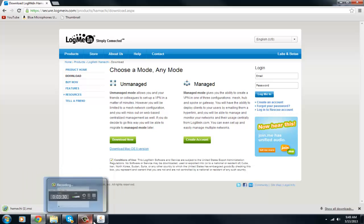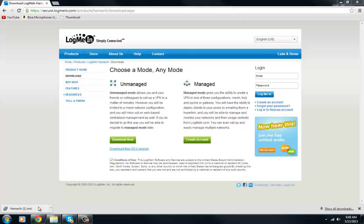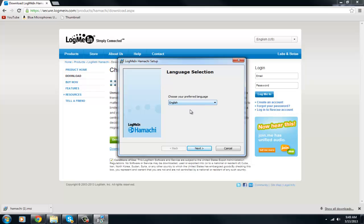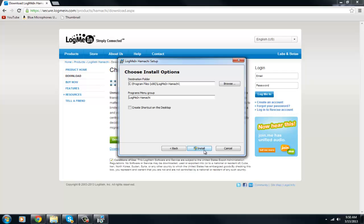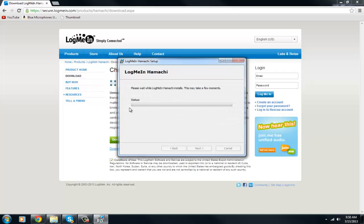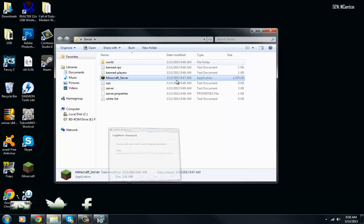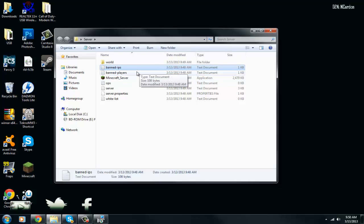While Hamachi is downloading, the server has finished — it now says done. When it says done, you can exit the server window, but the server is still running; no one can connect yet because we need a network. Let's open up Hamachi and install it. Click Run, select your language — probably English — then click Next, I Agree, and Install. It shouldn't take too long.